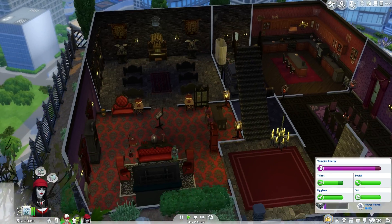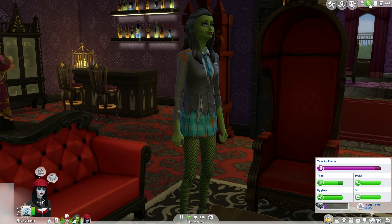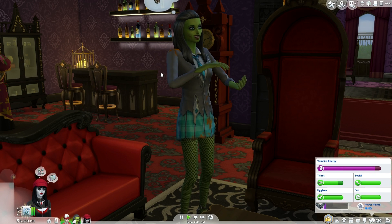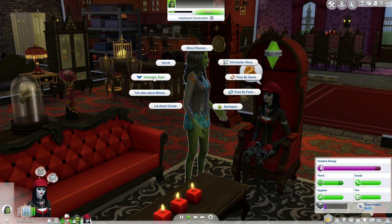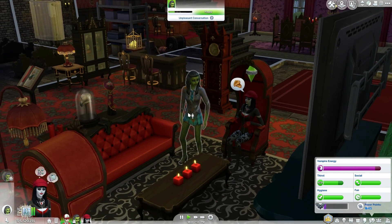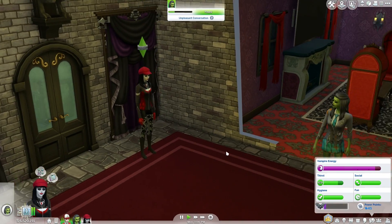Let's have her transform into her dark form. Let's go have her practice her vampire stuff on Frankly — she's so dumb she won't even know what's happening. Let's insult her fang size. Frankly doesn't really have any fangs. She's going at her! You can also do a vampiric spar, which is when they have a battle.